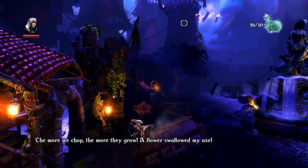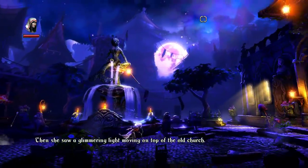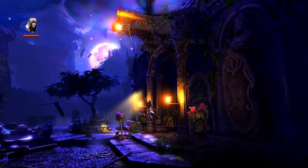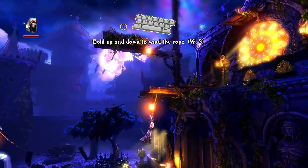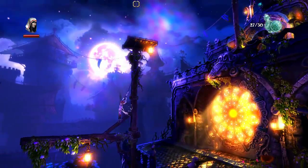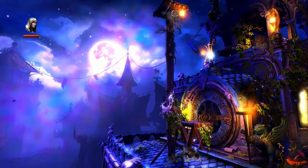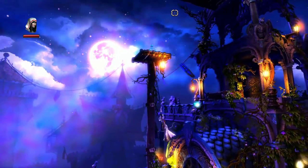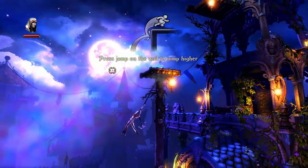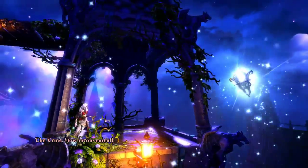The more we chop, the more they grow. A flower swallowed my axe. Our studies show that these plants are definitely enchanted. Then she saw it. Let's just grapple on up here. I'm going to have to grapple up to grab this experience potion here. I think there's one more bottle we need to find. So we have 29 of 30. There's a bottle up here as well, so we're going to grab this one. The first level is pretty easy — there are no monsters to deal with, and it's pretty much impossible to die. So we've pretty much completed this level. Hope you will enjoy this series.